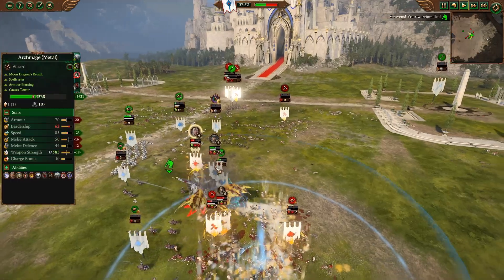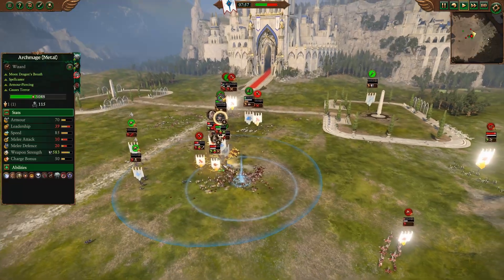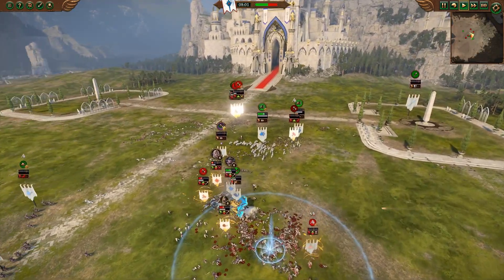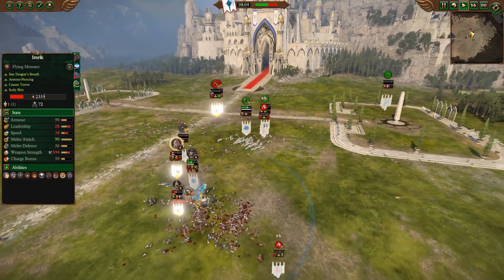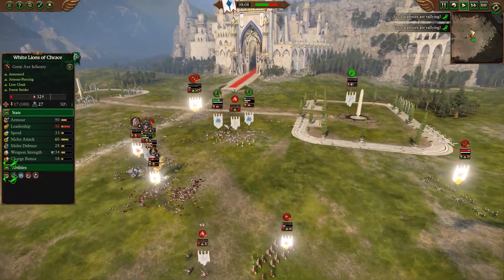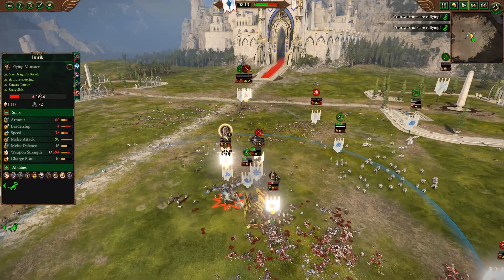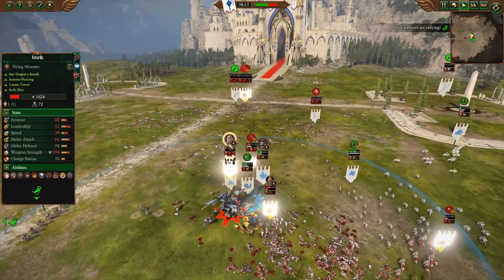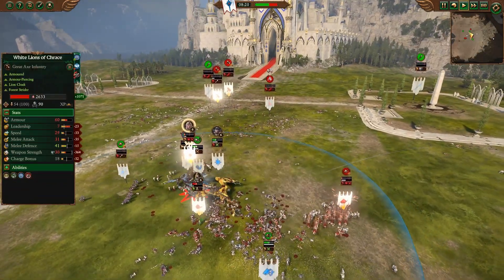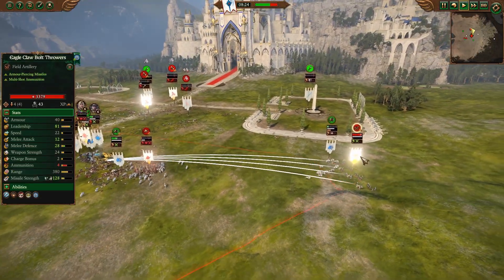The Archmage lands on Imric getting good damage down. Lord of Dragons is popped on her giving 10 and 20 for melee stats — very meh — but green has lost all their Dragon Princes. Everything has run away for them; they are now relying just on their two single entities to try and win this fight, plus an almost full-health Ellyrian Reaver in the distance that's almost out of ammunition but should be joining soon. Imric is getting very, very low. Dragon Horn popped to give him and all his guys more melee stats. His life mage is terror routing — he is so close to routing but he's beating the brakes off that Archmage right now.